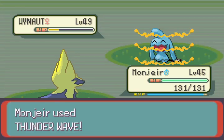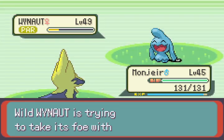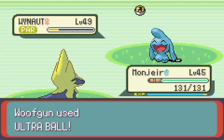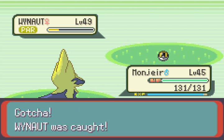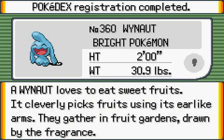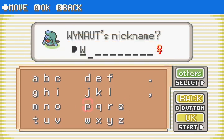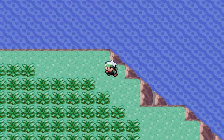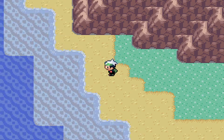We'll send in Mawile, actually — why not? Can we Thunder Wave this? I should've used Sing, but whatever. I don't know how hard this is going to be to catch — let's see how this goes. First ball — alright, perfect. And we gotta nickname it. I'm not feeling clever today, so... yeah, it's a pun, it's a joke. I guess we'll have to come back for Celebi, but for now we'll just let her chill.